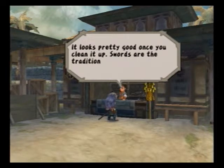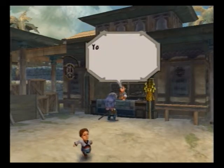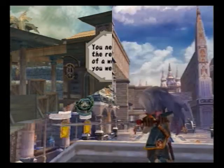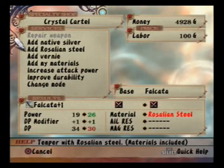This is where your adventure truly begins. You'll have to keep using the Falcata until it levels up, which is when the number in its name goes up and the material name on it will stop glowing red. Then come back to a town, get a cutscene, and add a new item to the blade. Rinse and repeat.